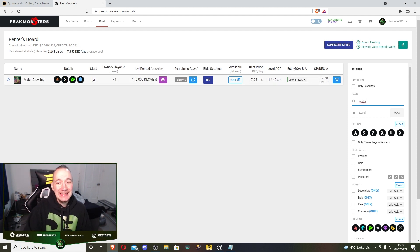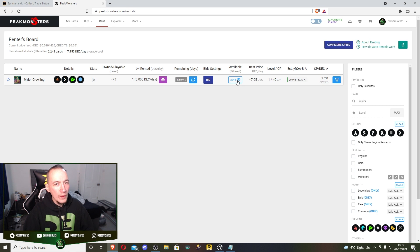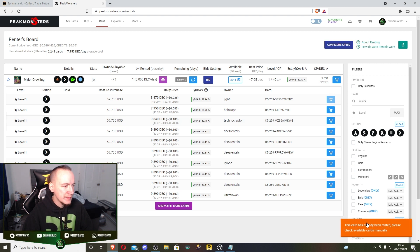Mylor - I'm renting at 8 DEC a day, the most expensive rental in this whole recommendation. The best price right now is 7.9, then 8, then 9.7 - which is still doable. You may want to rent Mylor last; try the water and fire cards first just to keep daily deck costs down until you're building up a bit of rating and your deck winnings are a little bit higher. There's a 3.4 showing - someone just beat me to it, I would have rented that and returned my current one. With patience you can clearly get an even cheaper card.